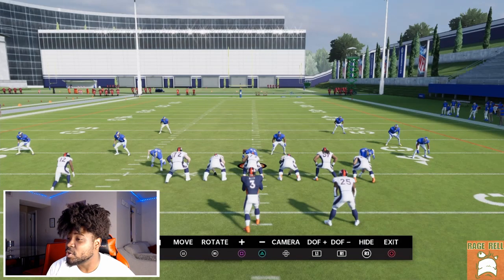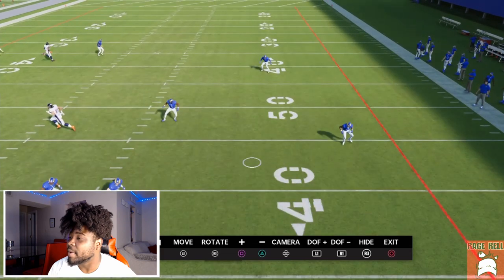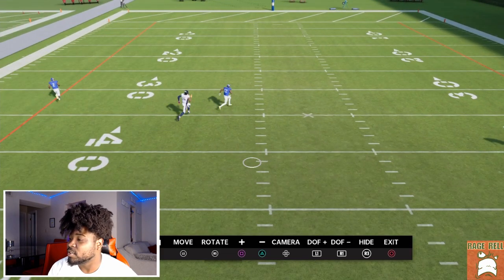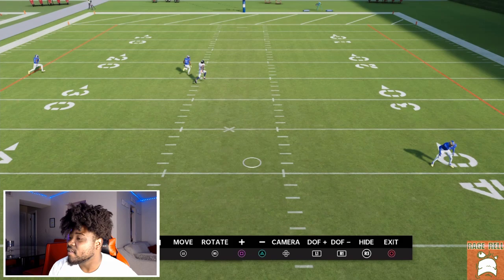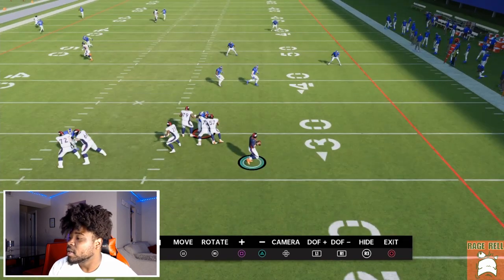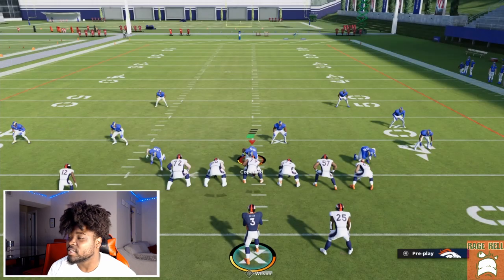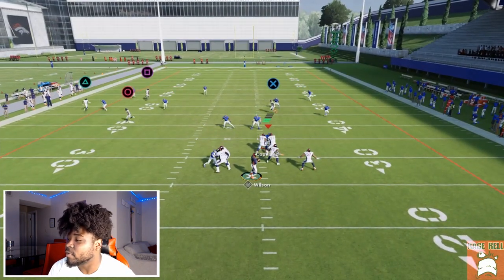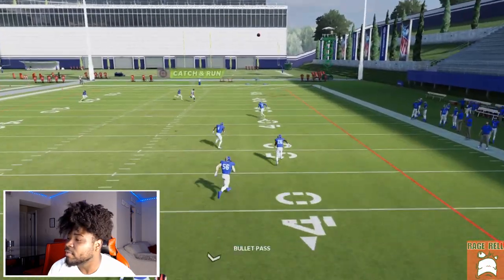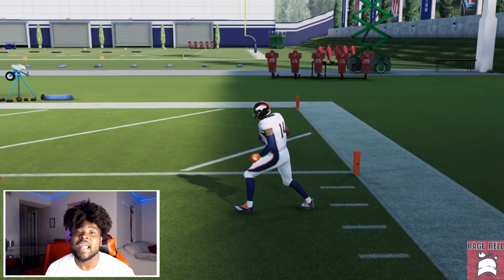Let me replay this to show you the timing. You want to double team the defensive end and drift out in the pocket. The key is to throw this ball as soon as the receiver crosses the defender's face — if you wait, he's going to chop his feet and that window will disappear. So throw it right as he crosses his face, and you'll be able to bomb that coverage just like that.